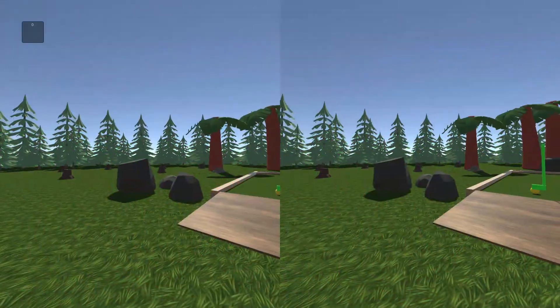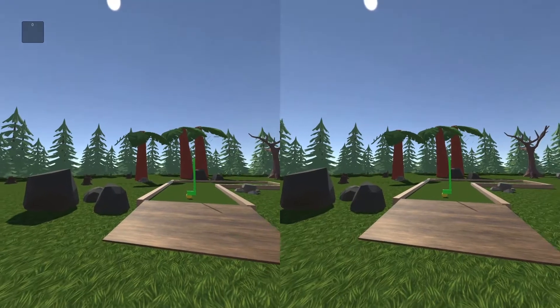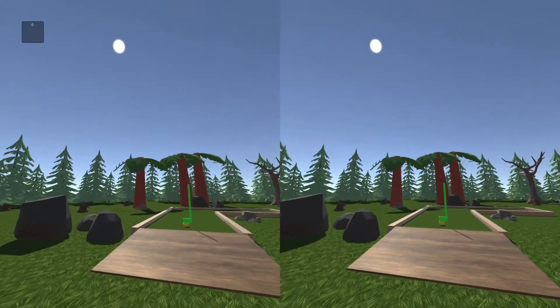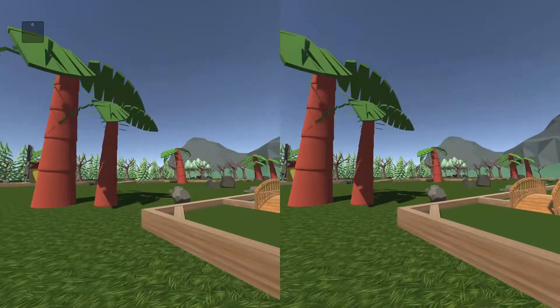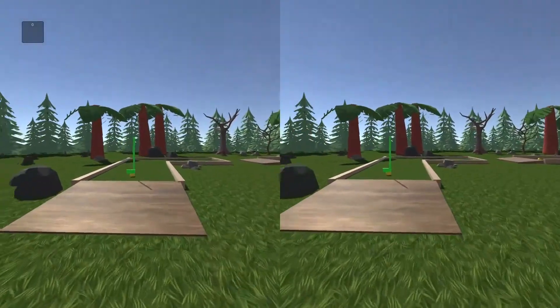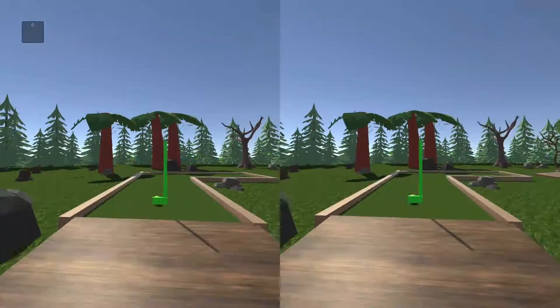As you can see, we've got trees in the background — these are just resource packs, same with all the environmental assets, all linked in my report. Those palm trees are custom-made assets by myself.